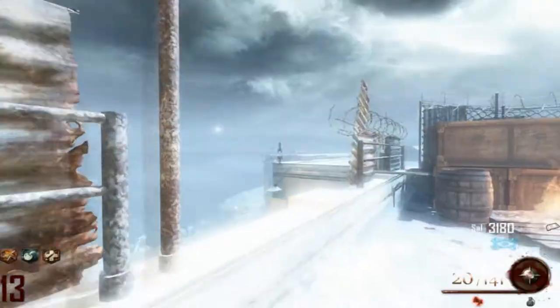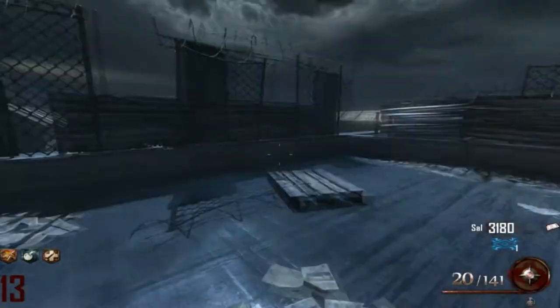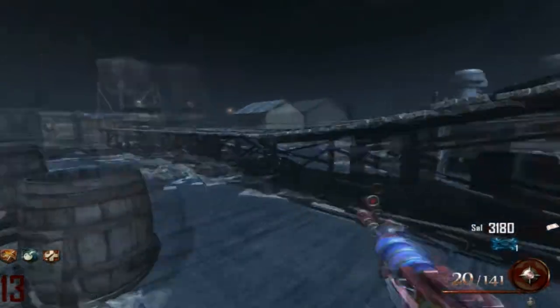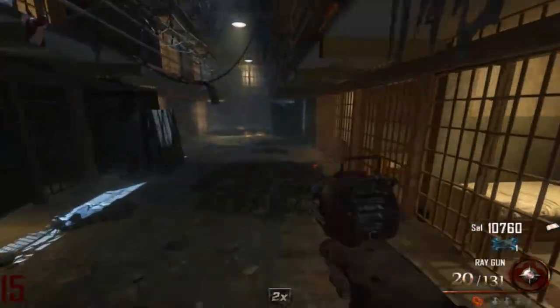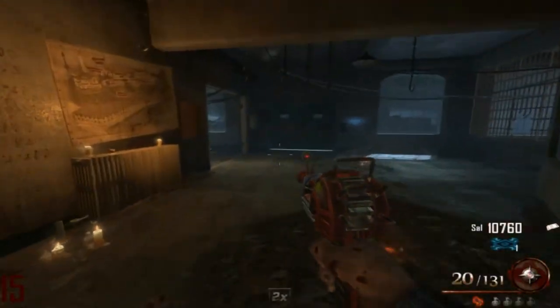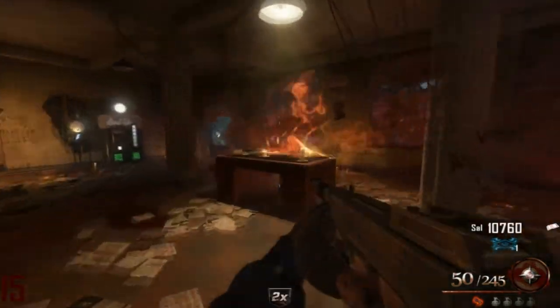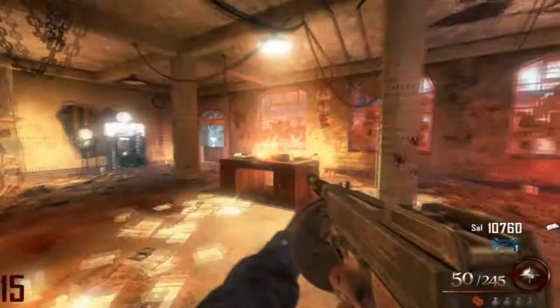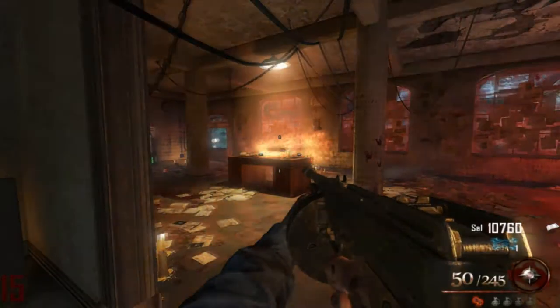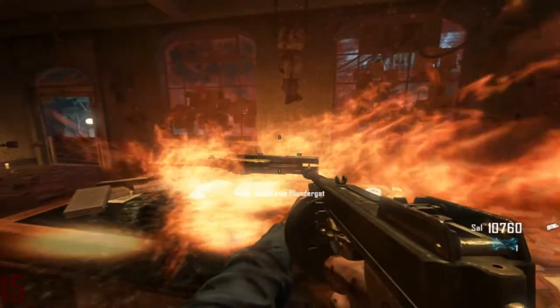Don't worry if you miss — just double charge it and try until you get the skull. Once you get all five skulls, head to the warden's office and claim your prize. You'll get the free blundergat, which is a really amazing weapon. You can never get stuck with it, so you can keep roaming around the map, and if you have Speed Cola you'll never get stuck in any corner.